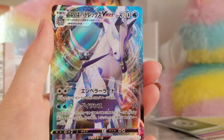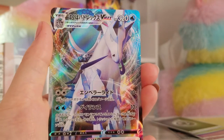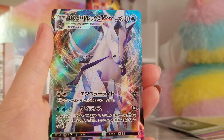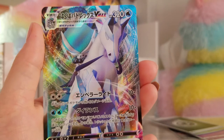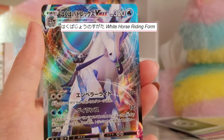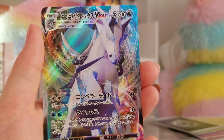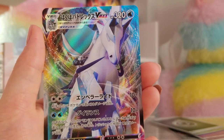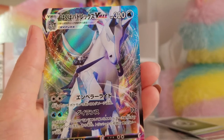And then we got a VMAX Ice Rider Calyrex. Hakuba in hiragana must be like the rider aspect. And then the katakana is Babadorekkusu — Battle Calyrex? Is that what that's meant to be?